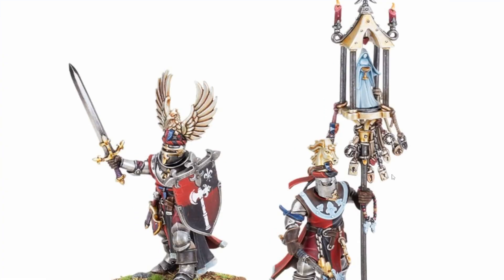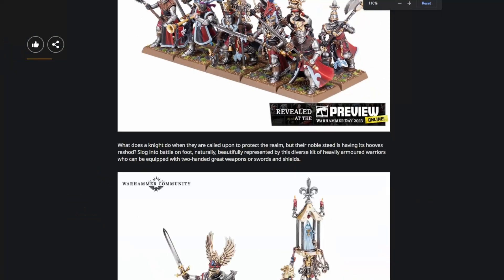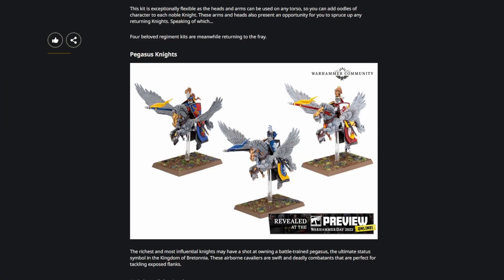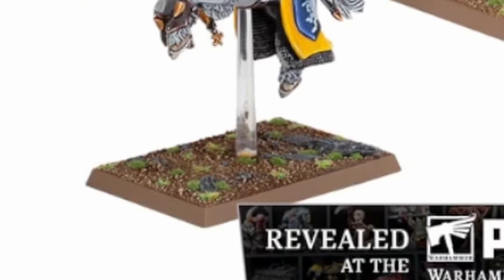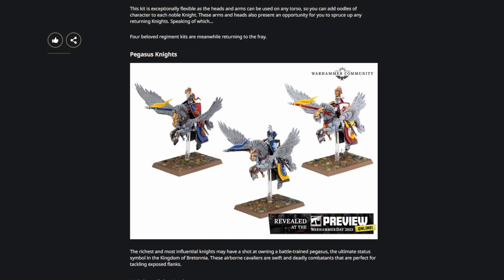Look at all those locks on him — why does he need that many locks? I don't know, there's probably a story behind it. And here we can see the Pegasus Knights. They're on a different base — before it was like a 40 millimeter base, but now it looks like it's a 40 by 60 or something to that effect. I think these better capture the shape profile of the miniature. I don't see how they would be able to rank up because of the wings, but maybe they can skirmish.